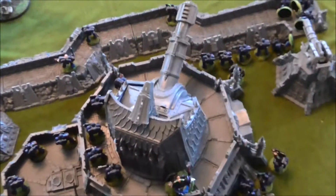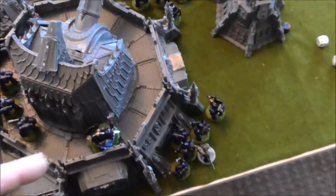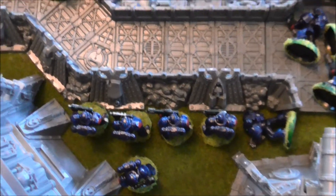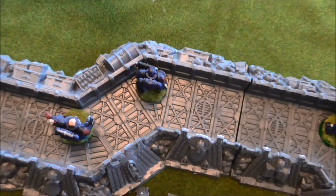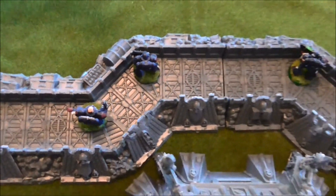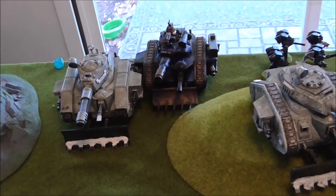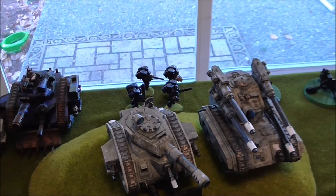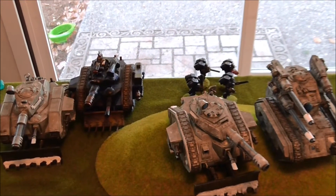One more squad came in from reserves — a combat squad with a missile launcher. The squad in here got out, the squad with the missile launcher went in. Some guys stayed still, others are pinned. They positioned themselves behind the lines trying to get cracking shots on something. He got up to the front so if anything comes within 24 inches he might be able to shoot. These guys moved to try to get out of the way of the D-cannon. My assault squad came in behind — I'm not sure if I'm going to go after a Leman Russ, the lascannon team, or wait and see if my D-cannon scatters.